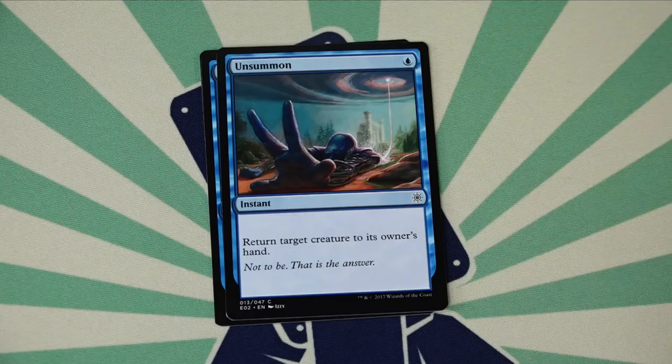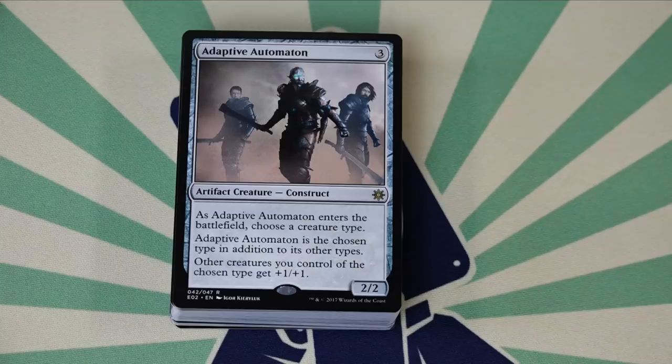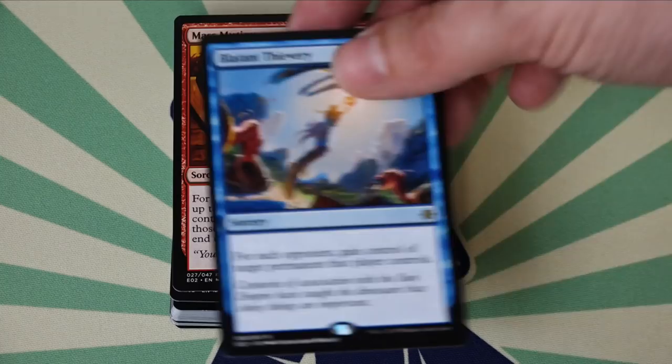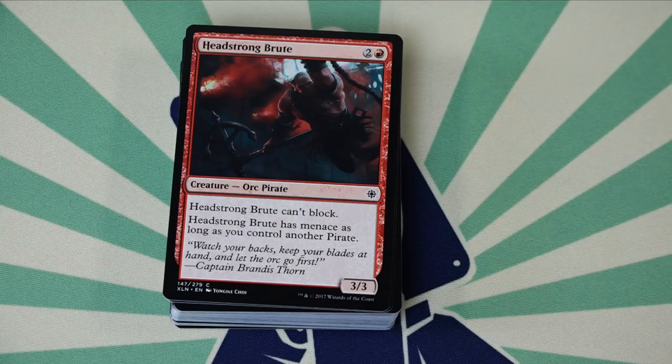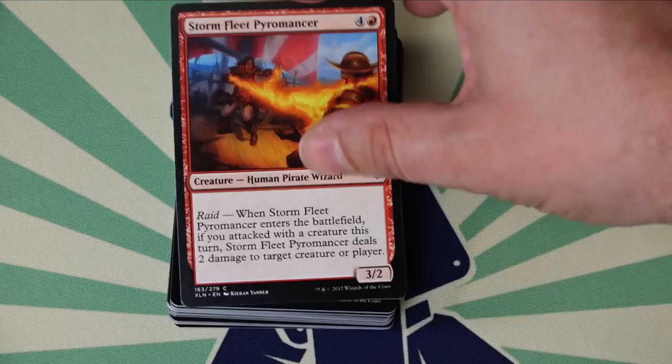$64.99 is more than Lords of Waterdeep, more than Seven Wonders, more than Dominion — and this gives you way less than those games. Looking at the cards you get: there's a handful with some financial value, mostly for Commander players. Shared Animosity, Aggravated Assault, and Time Warp have impressive price tags currently, and several cards from Adaptive Automation to Quicksilver Amulet are in the $5–$6 range. However, the vast majority of these decks is the usual $0.02 bulk jank.